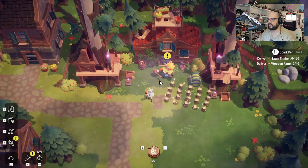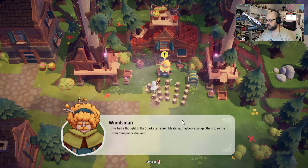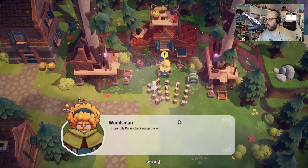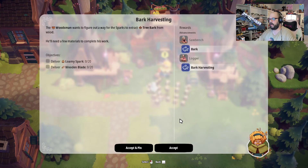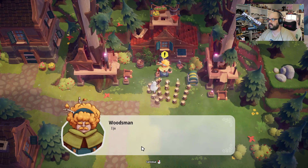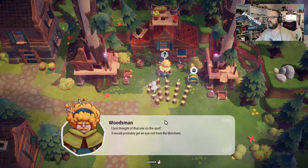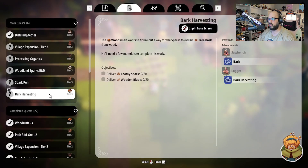'I've had a thought. If the sparks can assemble items, maybe we can get them to refine something more challenging. Hopefully I'm not barking up the wrong tree.' Ha ha — barking up the wrong tree! Oh my god, this guy's punny. All right, so we need 20 loomy sparks and 20 blades. That's not going to happen for a while. 'I just thought of that one on the spot — it would probably get an eye roll from the merchant.' I'm sure it would, dude.